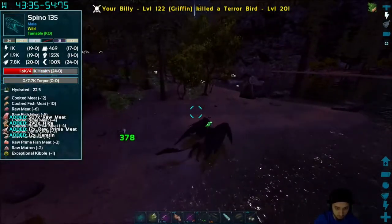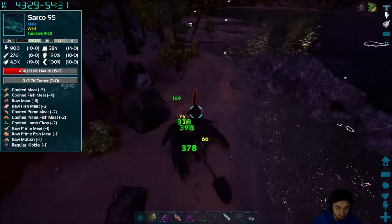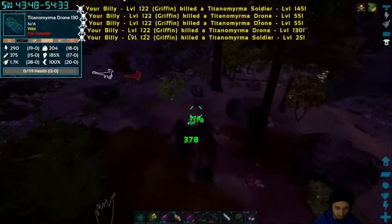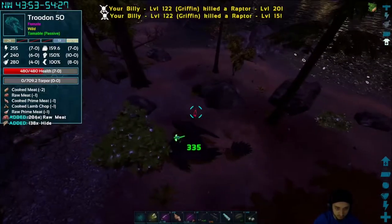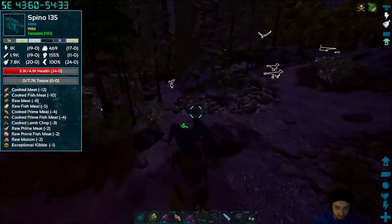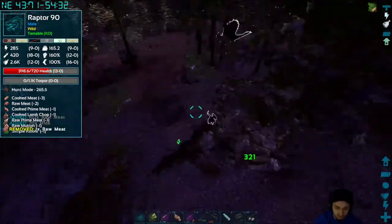We got a spino over here — hopefully this one looks pretty cool. Oh he's almost dead, he needs help — let's see if we can help him out. We're just getting some levels over here in the redwood — killed a couple rexes, killed some wyverns, but unfortunately there weren't too many there so we had to move on. Oh he's gonna make it — he just ate, nice! Let's take out the rest of this stuff over here so we don't have any issues.